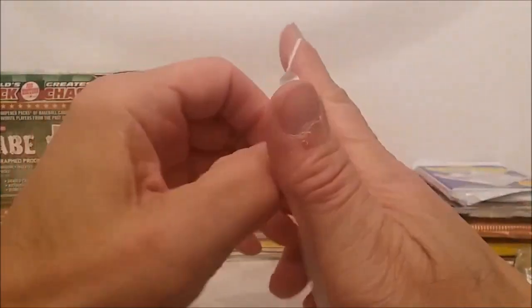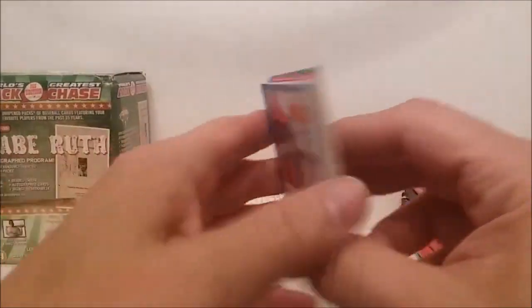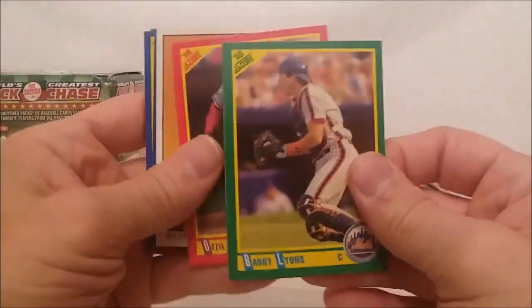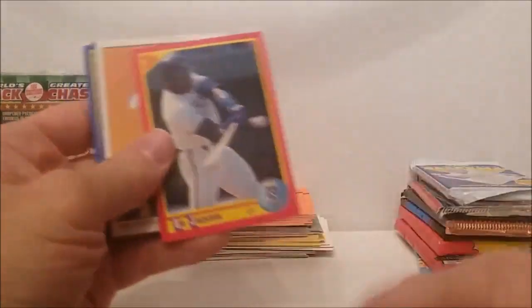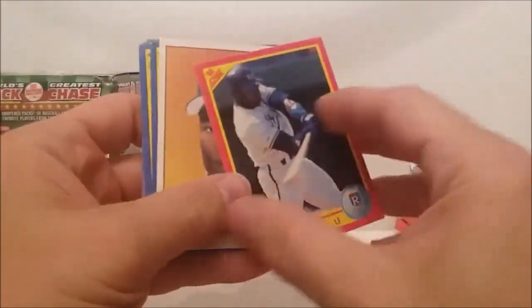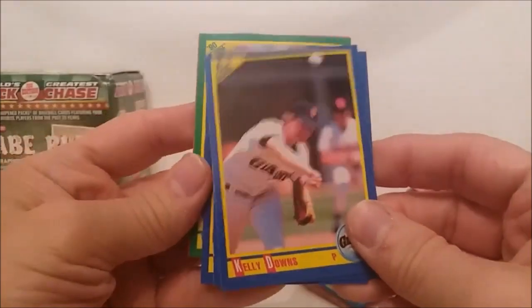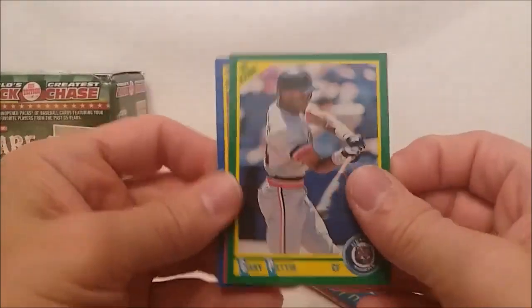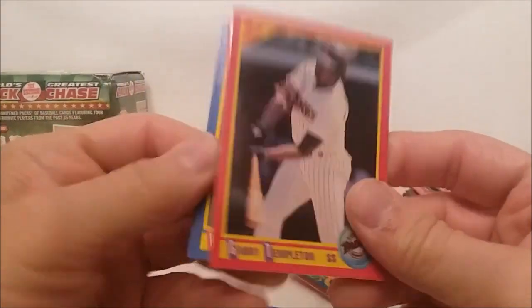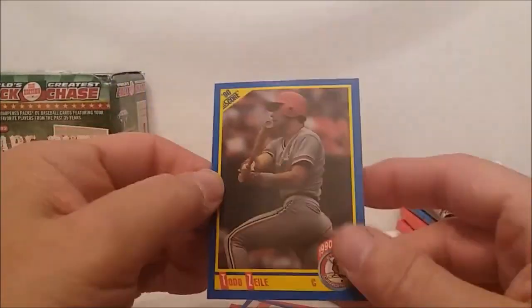And then we go with 1990 Score. We could get the Frank Thomas rookie out of these - we could get a Frank Thomas like we did the other time. Bodiker, Lyons, Ozzie Smith, Bo Jackson - two Bo Jacksons, look at that! Jumping ahead a little bit but there's another Bo Jackson. Either one or more than anything, Dawson, Jackson Dream Team or whatever. Dawson and James, Gary Pettis, Gary Templeton, Ward, Mike Cabaret Ron, and Todd Zeile.